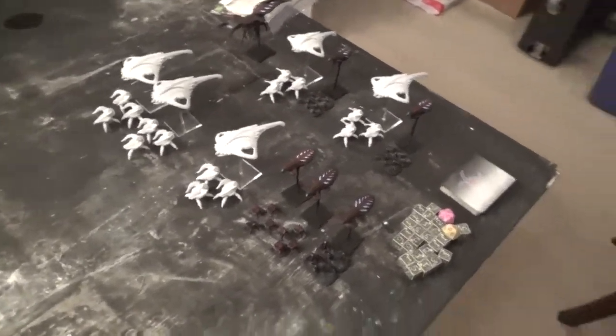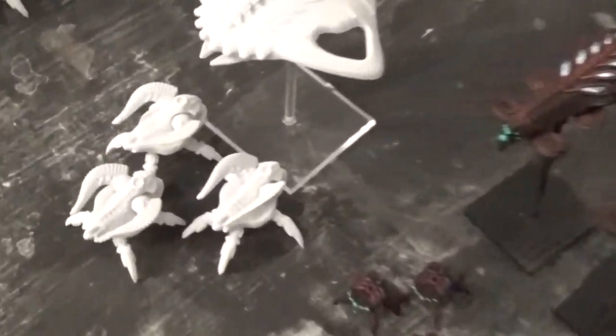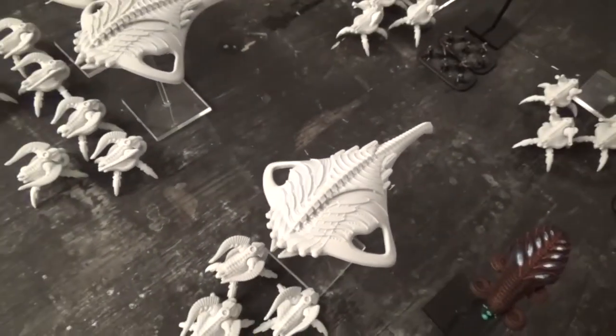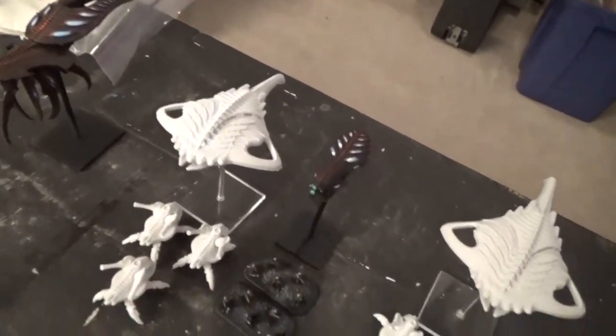Here we go for a battle report. I have the Scourge, and I'm trying out a lot of my new units — this is my little spider bot army that we're going to be testing. I've got five harbinger dropships in this list, and you can kind of see here what I'm fielding.